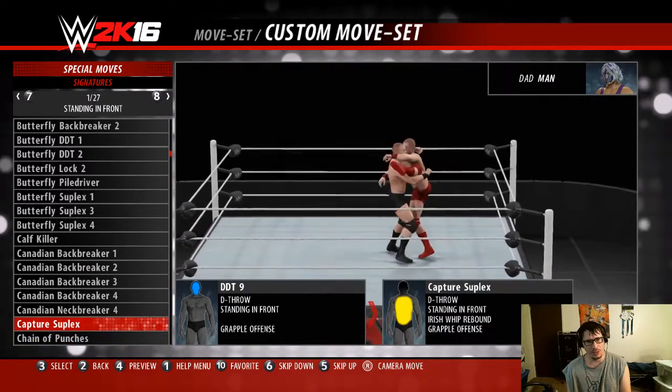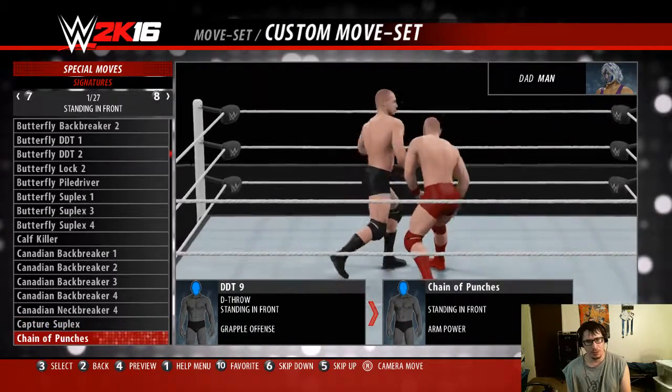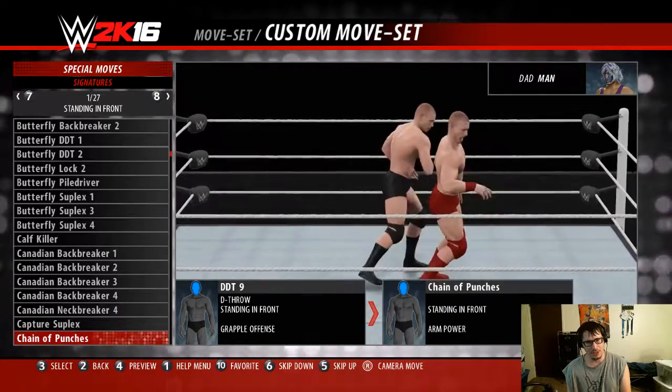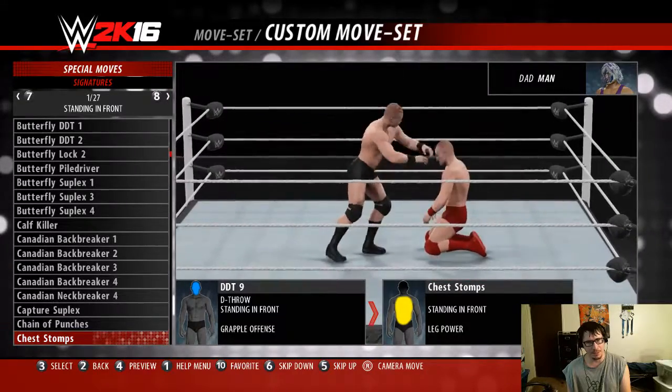Sometimes this gets really hard when you don't have a specific idea of what the person is that you have in mind. Like with Linkara, I knew I wanted to give him the chain of punches as a finisher, mostly because of the 'I am a man' punch.